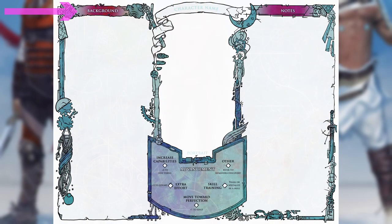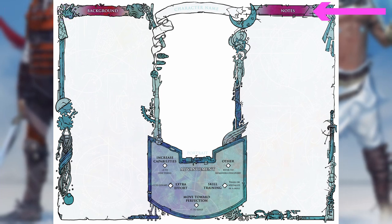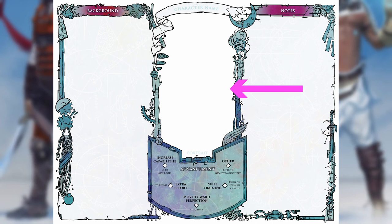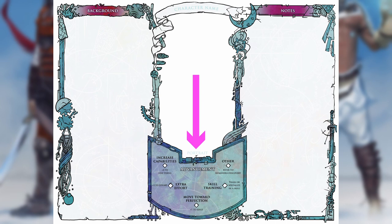Flipping over to the back, the background column is a great place to write some of your own prose for your character's backstory, but it's also a good place to list all of your character's background connections and other information from character creation that doesn't exactly fit in the specific sections outlining core mechanics. The notes section is useful for jotting down important names and places during a game, but can also be used in character creation to write down stuff you're not sure where to put yet. The advancement section is where you'll check off progression towards your character's next tier with the standard four options: boosting stat pools, increasing effort levels, improving your edge, learning a new skill, or any other options listed on page 128 of Numenera Discovery.